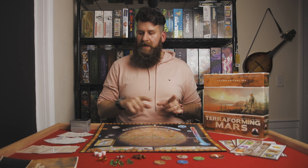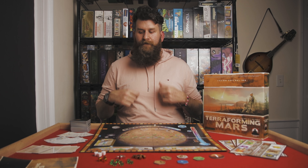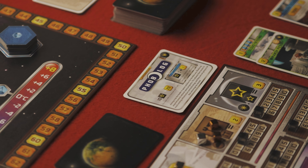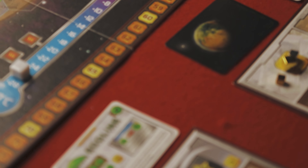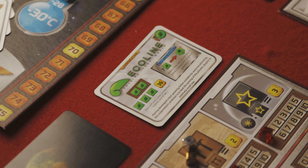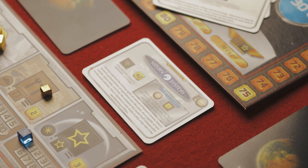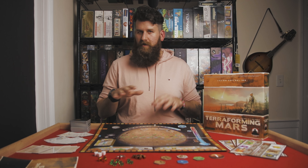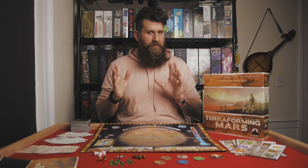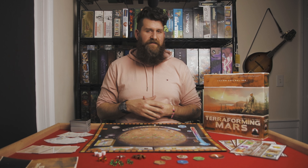You have two sets of corporation cards. The game recommends starting with the beginner corporations, where everybody starts with the same money, same cards, and no special powers. The full-scale corporation cards give you varying money, resources, or resource production to start with, and special abilities you can use throughout the game. I'd recommend starting with the full-scale corporations if you're comfortable with this type of game — they're not overly complicated and don't unbalance the game severely. Some players can even mix beginner and advanced; it's up to you.